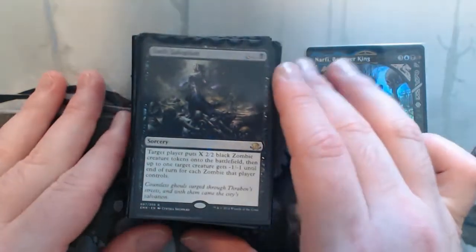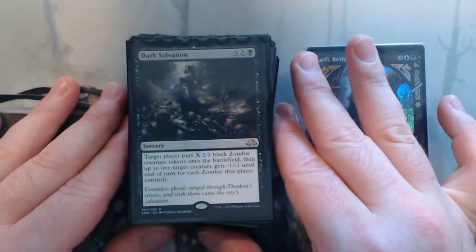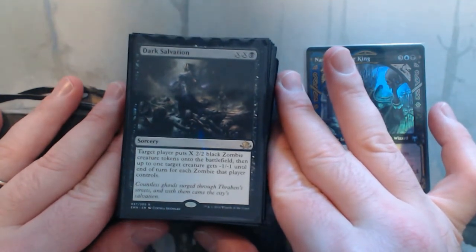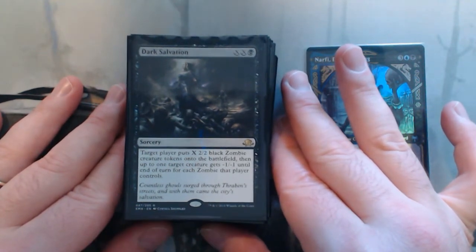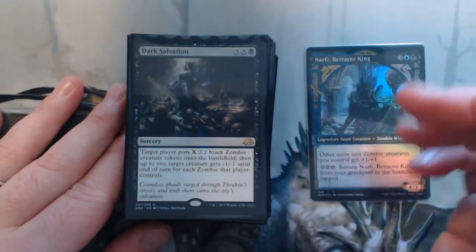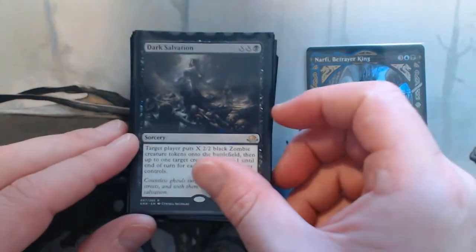Some removal. Dark Salvation — great in any zombie deck. You're going to put a lot of zombies in and give a creature negative one, negative one for each zombie you control. I've paid zero for this just because I needed to kill something but already had a board full of zombies. It also gets around indestructible.